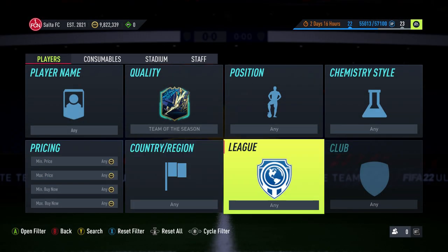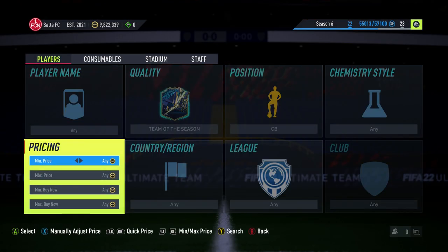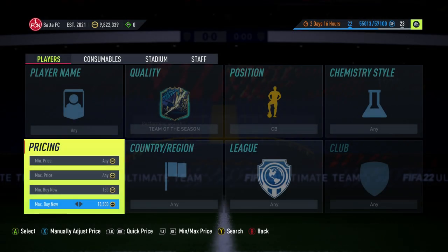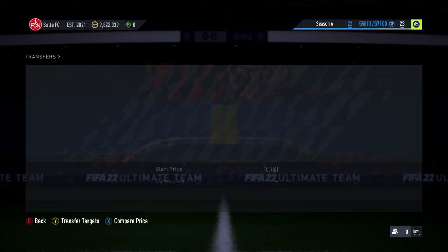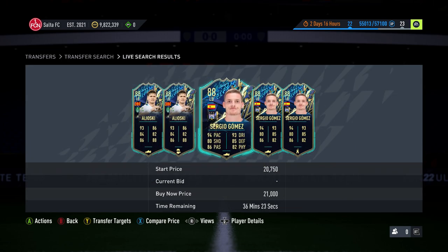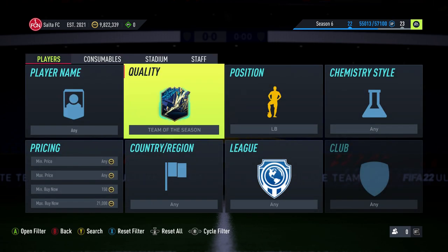We're going to go to the second method now. You want to go Team of the Season and filter by a certain position, like centre-back. It's not really worth it right now because there's an MLS guy that's really cheap. But there are some positions where cards can be a bit more expensive. Left-back looks pretty good right now - 21k. You can search at 21k, but for me there's not enough cards coming up, so I'll just avoid that one personally.